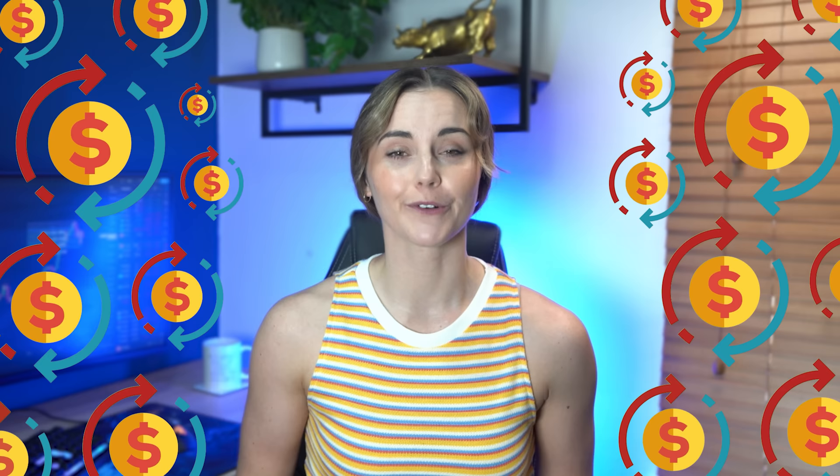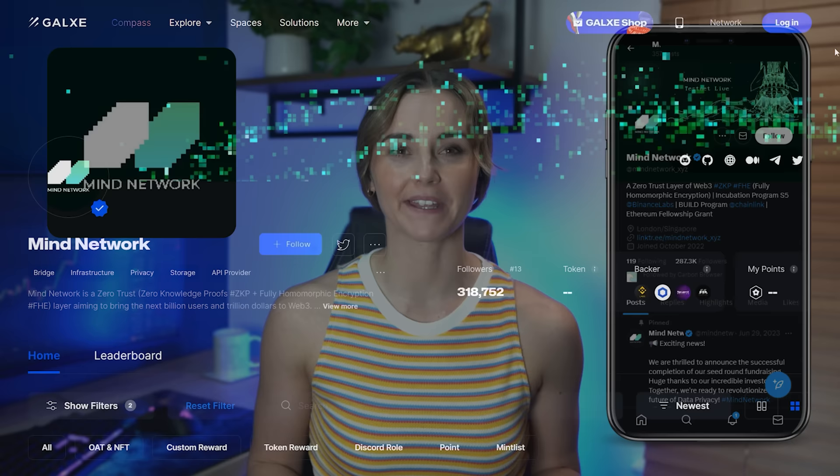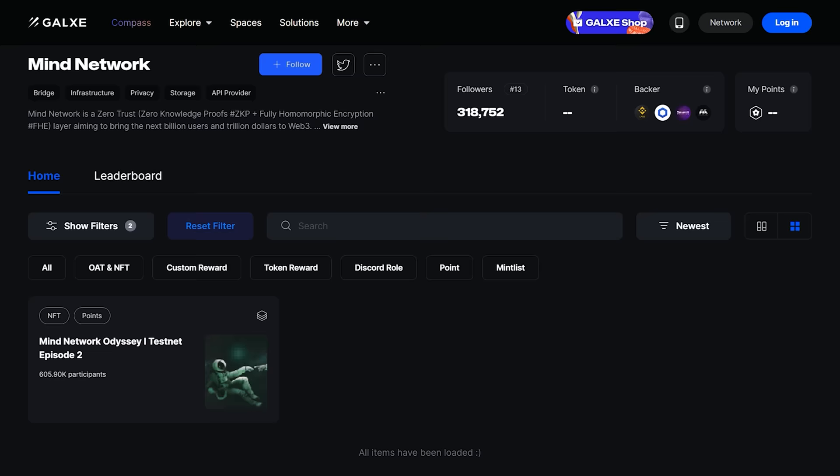Because testnets are free, they are arguably the airdrops that require the most time. They're incredibly popular right now because everyone wants to farm airdrops without spending any money. It's often the top users that get rewarded, so you'll want to do loads of transactions on testnets. Depending on the project type, these transactions include making swaps, bridging, using the dApp, taking trades, adding liquidity to a pool, and faucet claims — very similar to mainnet, except they're free. One current testnet campaign you could do is Mind Network, which has a Galaxy campaign showing you what to do on their app. If you follow the campaign and repeat those transactions until the snapshot is announced, you could be eligible for the airdrop.